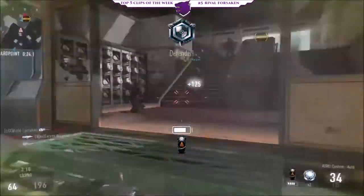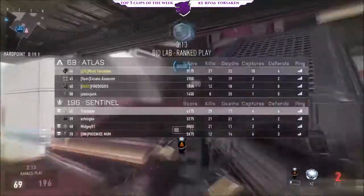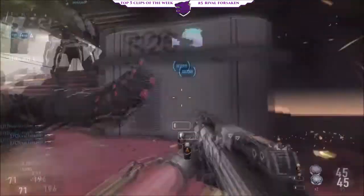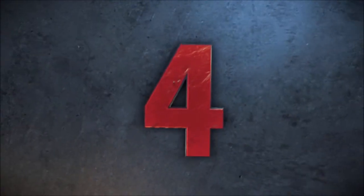Starting it up at number five, Rival Forsaken picks up two on hard point on Biolab, picks up the four-piece, clearing it out for his team. A great play there for him on that hard point game.